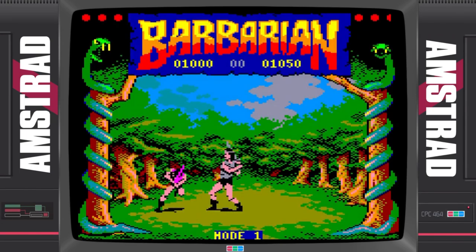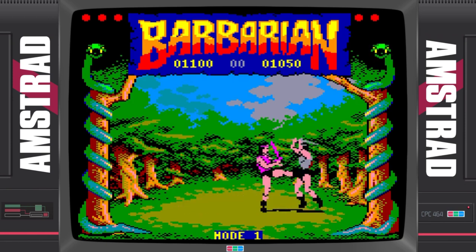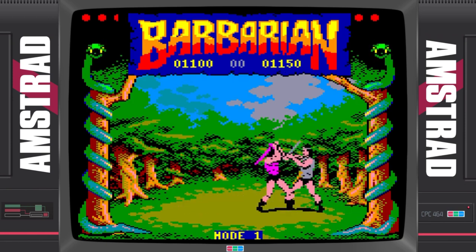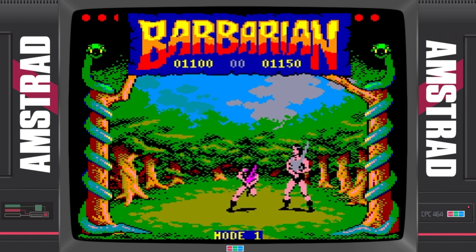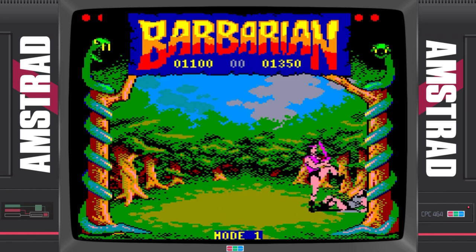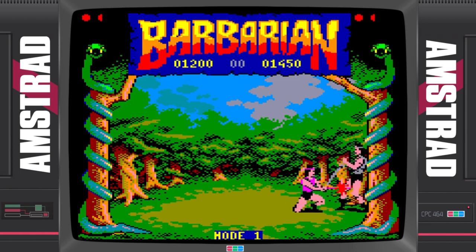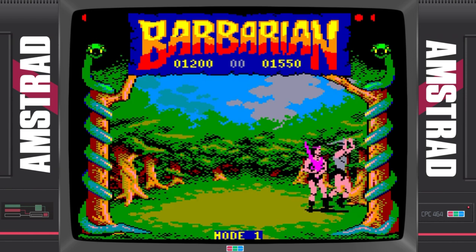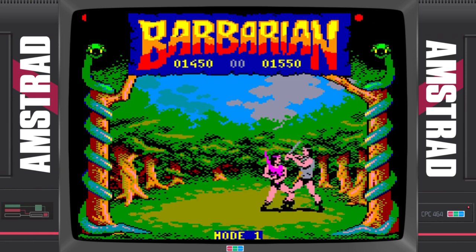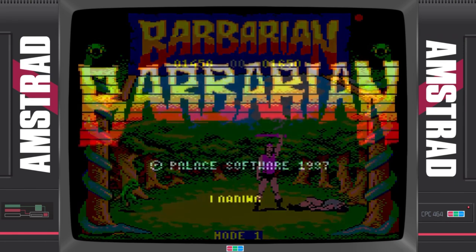When I first played Barbarian on the Amstrad CPC, I played it on a green screen and it didn't look all that great, if I'm honest. But then about six months, a year later, we got a colour monitor and it felt like a proper upgrade — like going from PS2 to PS3, it felt that good at the time. Really impressive stuff. But whilst it had the abundance of colour, it lacked the detail of the ZX Spectrum version.